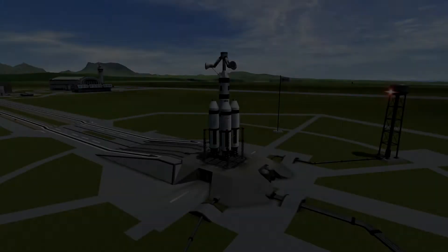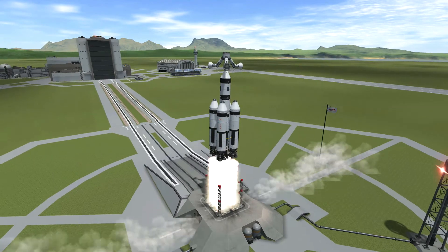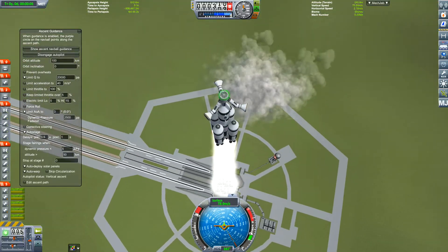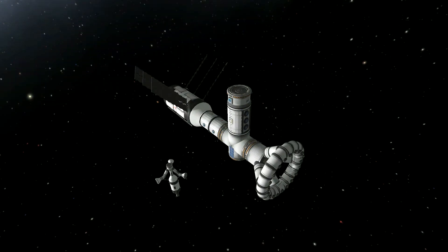Let's get the Kerbal back inside and launch the next one. It looks a bit weird but it has a purpose — this is actually the most functional part of the space station. It's got docking ports — you can dock three ships to it, and they're spaced out so they don't crash into each other.